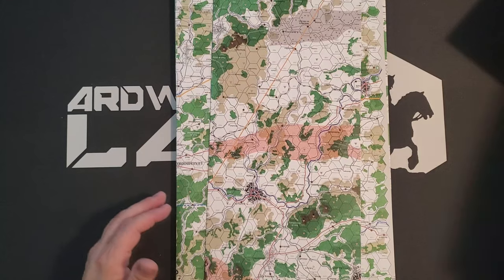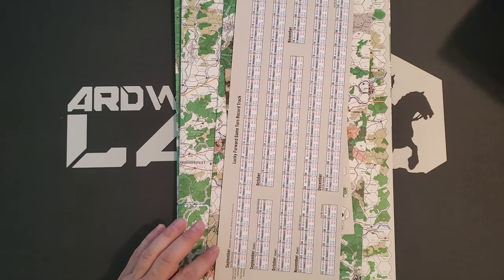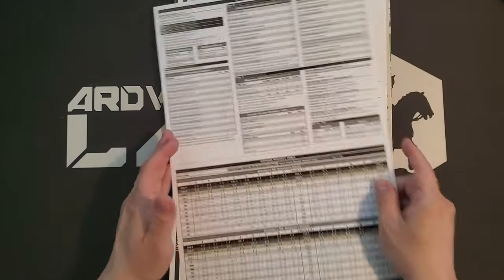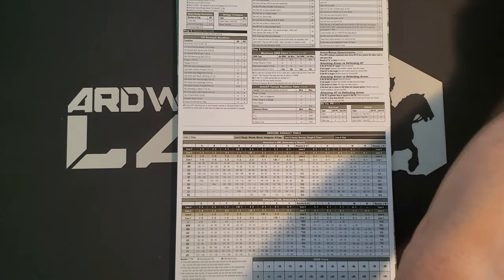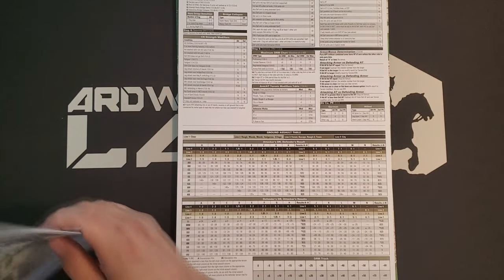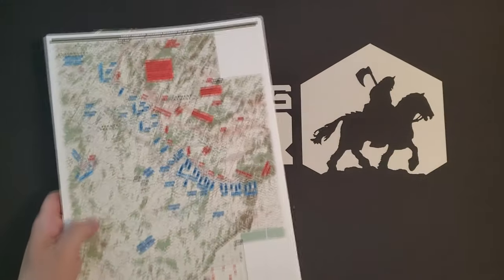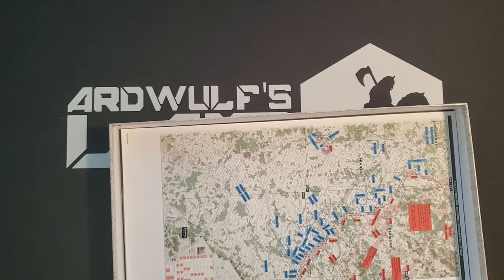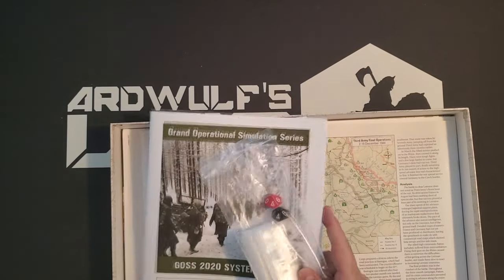By 'all of these games' I mean Lucky Forward, Hurtgen Hell's Forest, and Wacht am Rhein. They have a contiguous map area and you can set them all up together, but they don't all happen at the same time. Hurricane Forest starts around September, while the Battle of the Bulge that Wacht am Rhein simulates doesn't start until around December 16th.